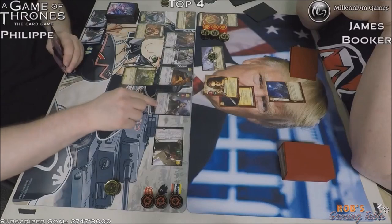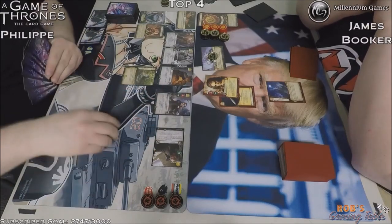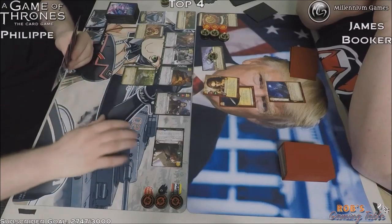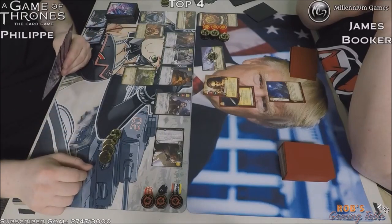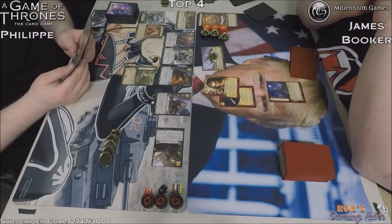He can always use Eerie to choose Chella not to be killed, so she'll stick around from that, but I'd be more worried about the March to the Wall. And since it's First Snow, low reserve — we're going to see some hand discarding happening on both sides, very low reserve. So maybe that First Snow was not too bad of a call. We'll see.